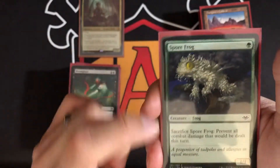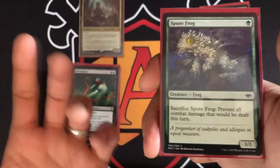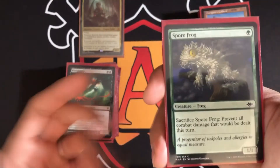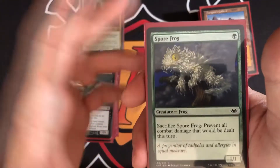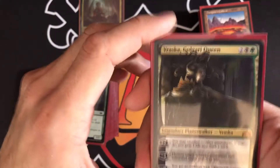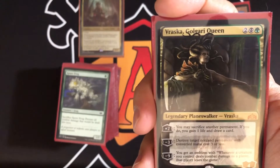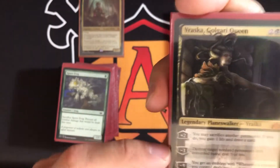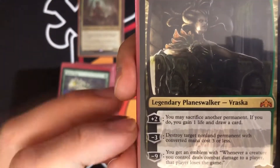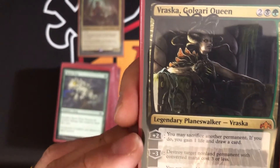Spore Frog — one mana 1/1, sacrifice it to prevent all combat damage that would be dealt this turn. It's just something to sacrifice constantly, and with Meren you can constantly bring it back to the battlefield. Vraska is a planeswalker with good synergy — her +2 lets you sacrifice another permanent, and if you do you gain a life and draw a card.